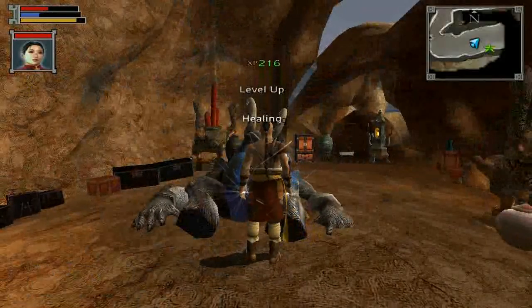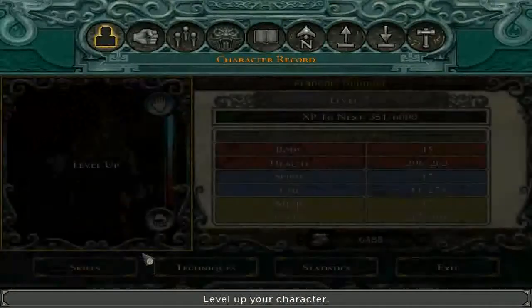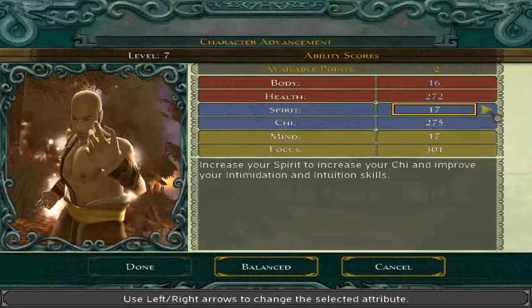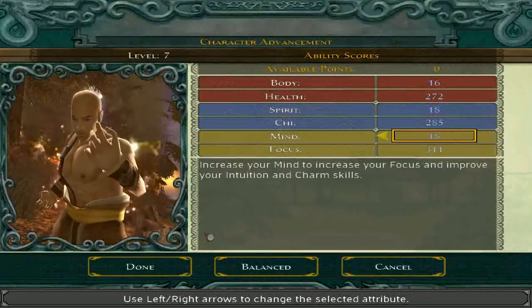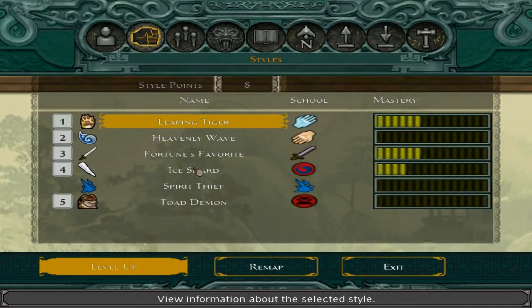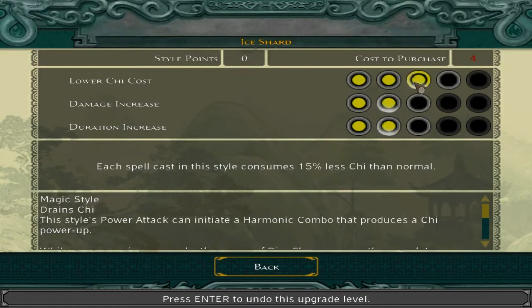There we go. And we leveled up, so let's take care of that. One apiece, just like always. We've got eight points to upgrade. I think we are going to upgrade Ice Shard a bit more.